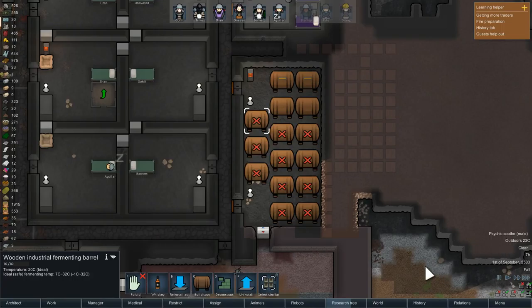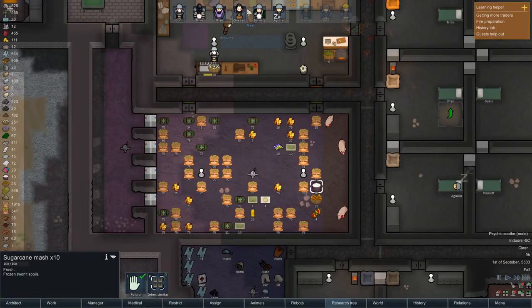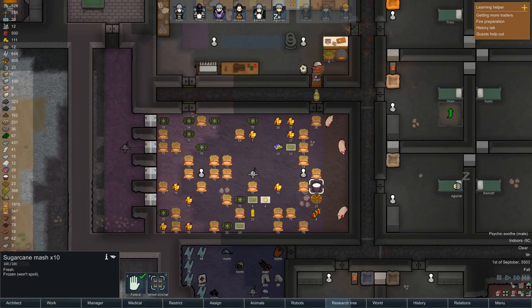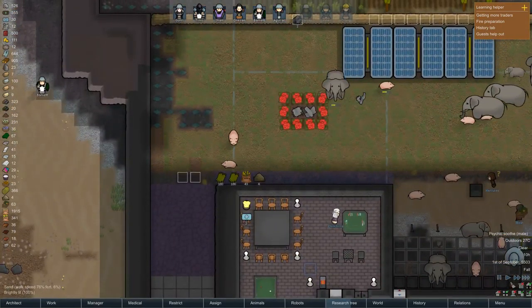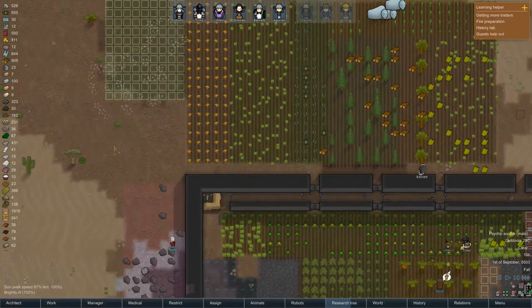Psychic soothe is nice. Let's make this rum. There we are - and that should be frozen there, so yeah, we'll just wait out on that. I don't think that should spoil if it's frozen, although it won't last indefinitely though.